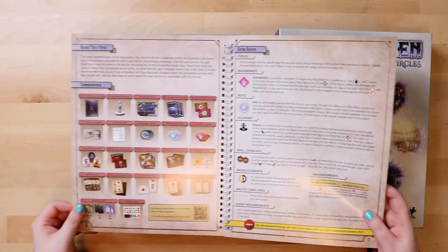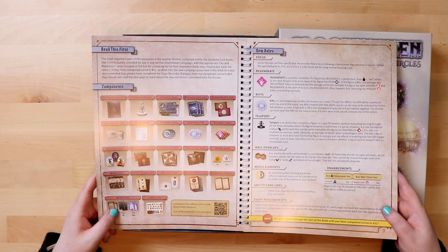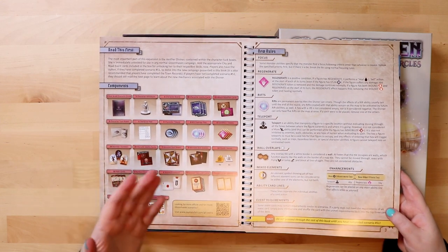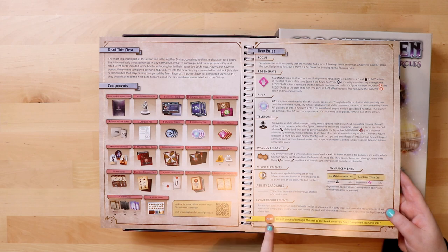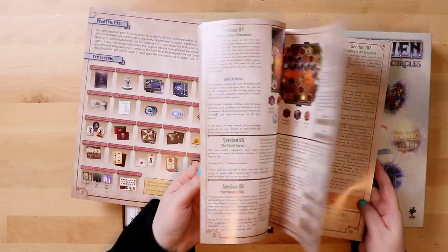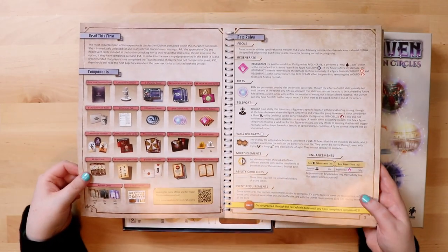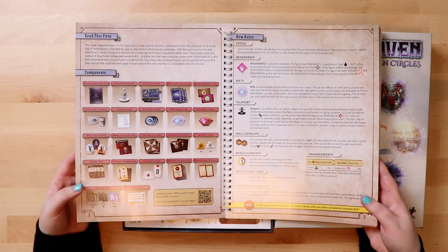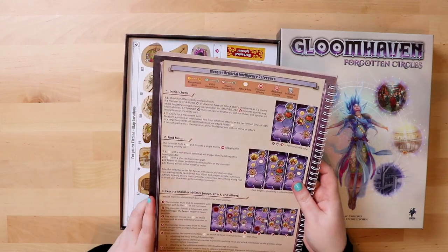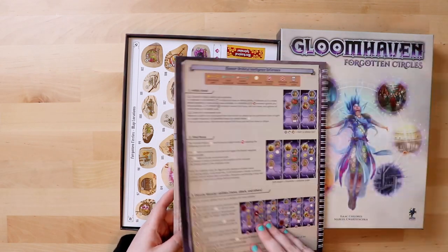It's actually got a harder cover than the original Gloomhaven rulebook, and it's 67 pages. It starts with 'read this first' and tells you what to do with what you've got — here are all the components, some new rules, and then 'do not proceed to the rest of this book.' So I will not be proceeding further. On the back there's a monster AI reference — a reminder of how monsters work — plus the treasure index. Very good.